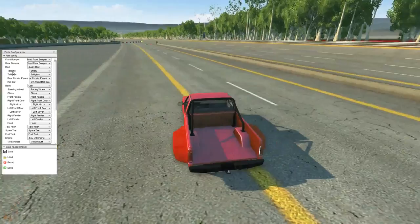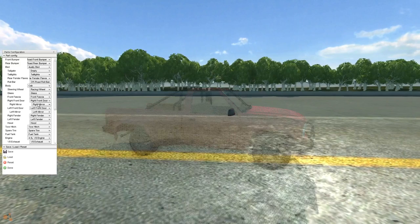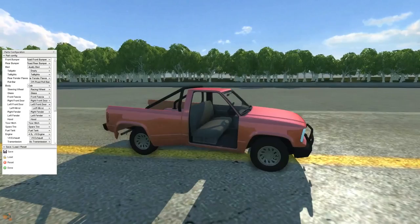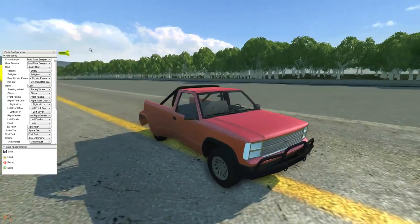Now I know a lot of you guys are wondering why this is taking so long — this is just a different style video, nice and chill and relaxing, making some cars in BeamNG. For the right front door, should we go no doors? I don't think so. Right fender — we can go off road fender. Now I want to see the difference between the right and left fender.